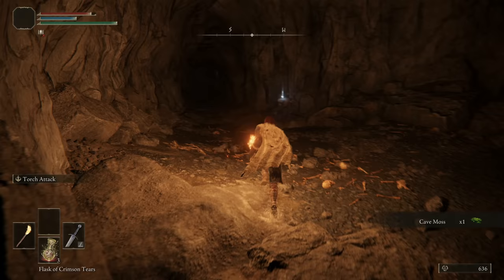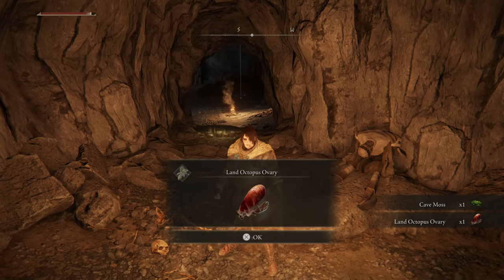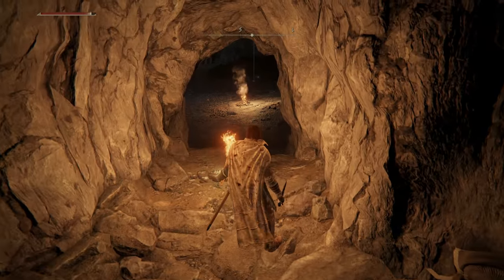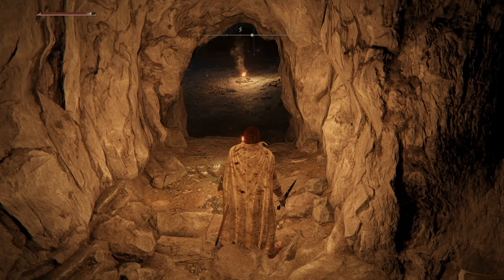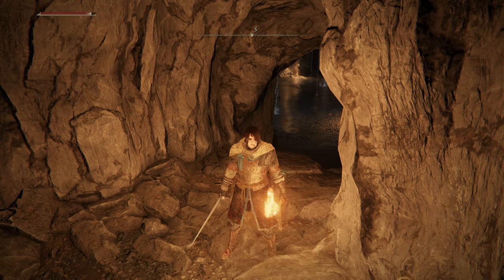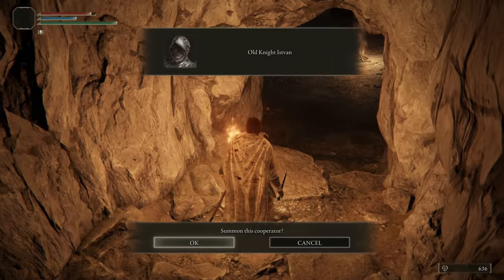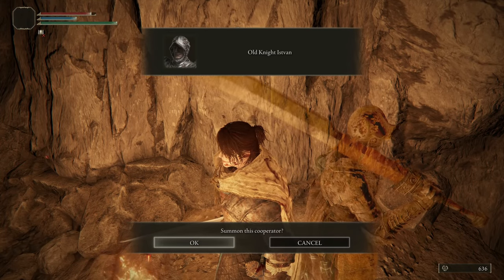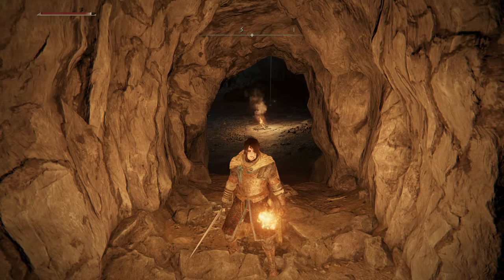We grab the Cave Moss, and over here we have Land Octopus Ovary from killing Land Octopuses earlier. Now we have our first NPC summon sign available — even though there's no fog wall here, that is going to be the boss of this cave — bosses plural — and not only is there more than one boss, the bosses also have adds. We are about to fight two Demi-Human Chiefs. This fight can get out of control very quickly. What I recommend is summoning Old Knight Istvahn, who is equipped with the Dismounter and the Gravitas Ash of War.